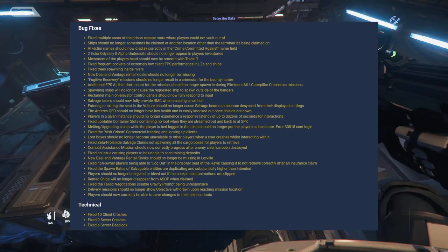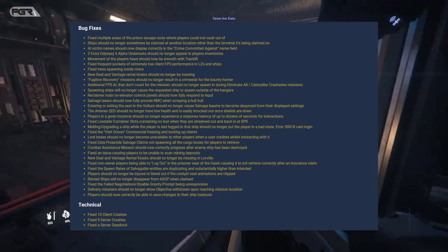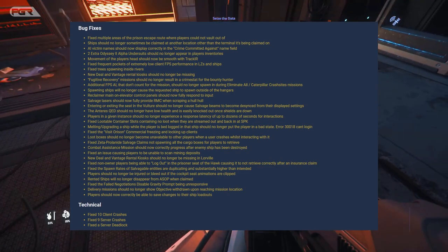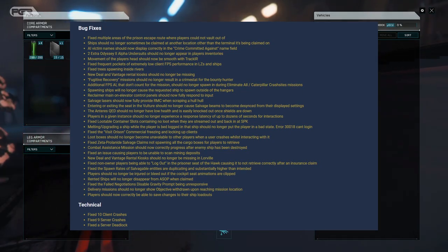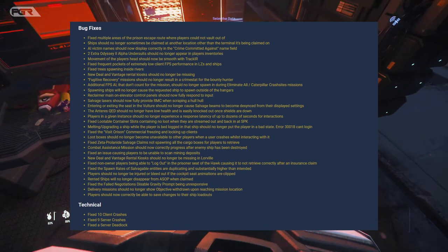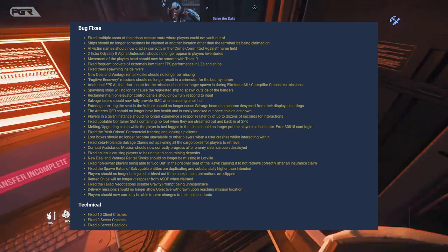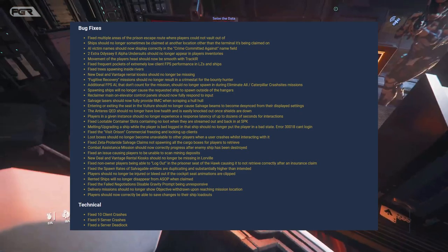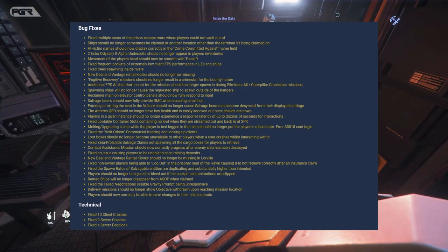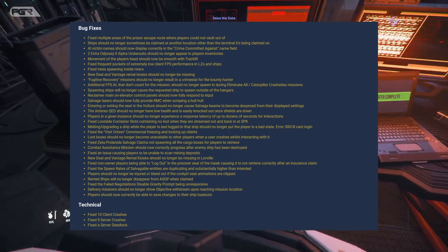The reclaim's remaining elevated control panels should now fully respond to input. Salvage lasers should now fully provide RMC when scraping a full haul. Entering or exiting a cab in the Vulture should no longer cause salvage beams to become desynced from their display settings. The Antares QED should no longer have low health and be easily knocked out when shields are down. Players in a given instance should no longer experience response latency of up to dozens of seconds for interactions. Fixed lootable container slots containing no loot when streamed out and back in. Melting and upgrading a ship while the player is bed-logged in that ship should no longer put the player in a bad state.